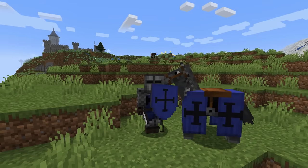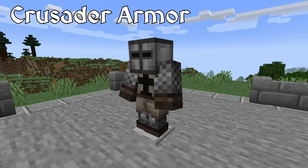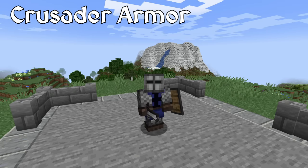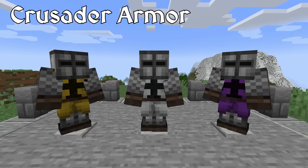Pretty much any mod that adds medieval armor has to add the iconic armor of the Crusaders. Luckily, Epic Knights did not forget. The Crusaders predominantly wore chainmail armor and their very distinct greathelms. Over the chainmail, they wore colorful surcoats that displayed their coat of arms, as well as protected them from the natural elements. These features make the Crusader one of the most recognizable knights in the medieval era. In the mod, the Crusader armor combined with the matching greathelm once again provides the same stats as iron armor, this time with more armor toughness. The default surcoat included in the chest component is also dyeable, allowing you to replicate historical knightly orders, or even create one yourself.